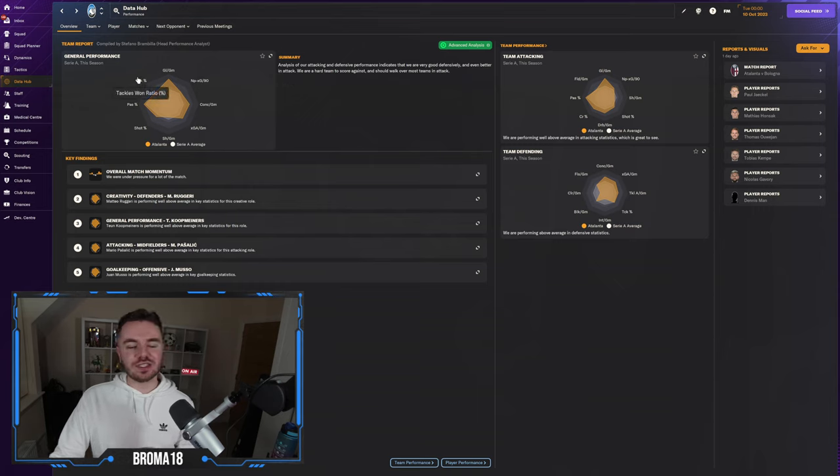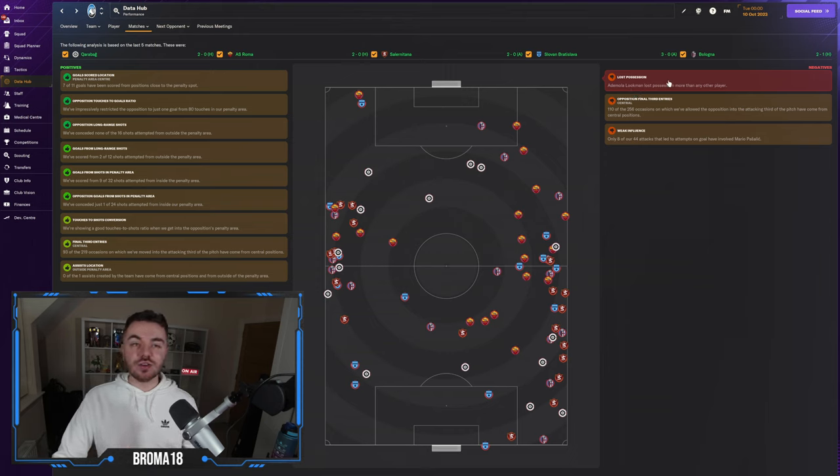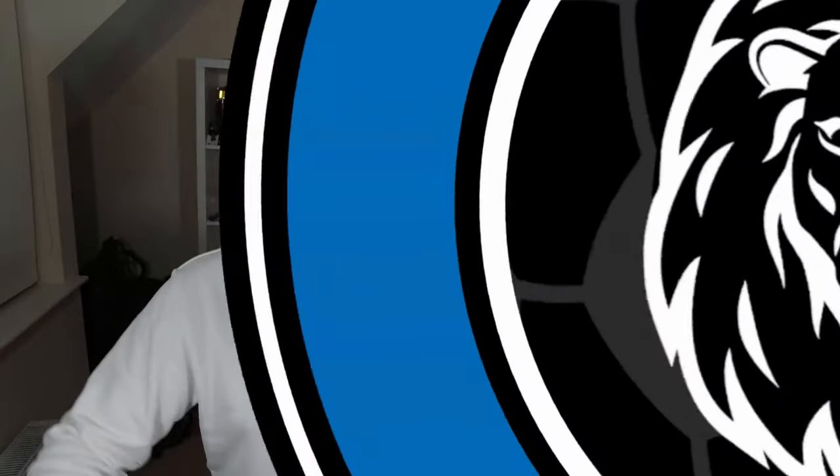There's one way in particular that makes it much easier. In the data hub, hover over Matches and click on 'Last Five Matches.' This gives you a good brief overview of your last five matches — positives on the left, negatives on the right. For example, it might say a player lost possession more than any other player, prompting you to consider whether his role needs tweaking. Sometimes it will even give you suggestions, like dropping your defensive line if you're being caught in behind. It's a great way to get brief statistics without diving into overly specific charts with many decimal places.